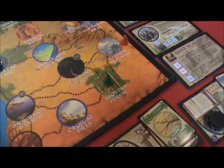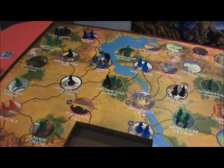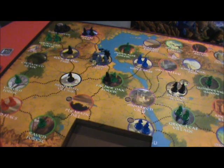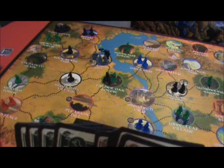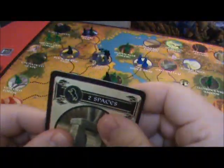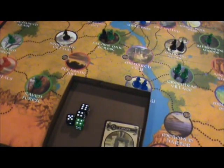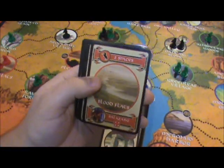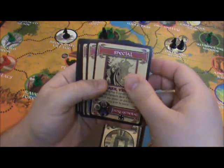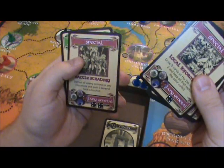His combat skill says that players may not use any re-rolls or special skills when fighting him. I'm not going to have the best of chances, but let's have the rogue initiate her attack. She's got a pile of cards. I want to get all the black cards out — one, two, three, four. She's also got a number of special cards, each usable against any general.